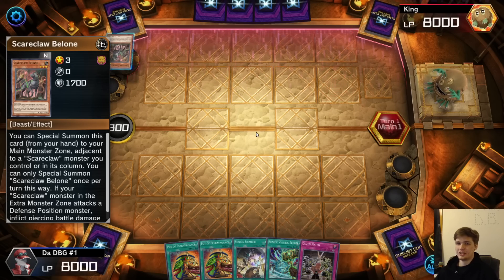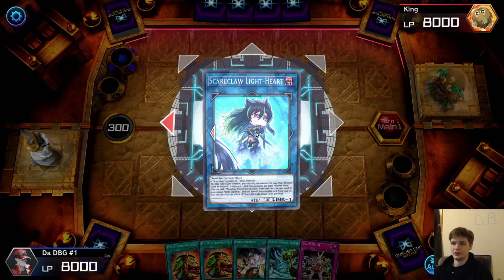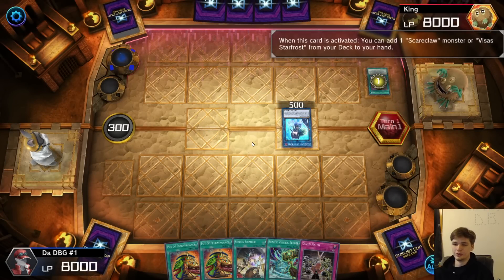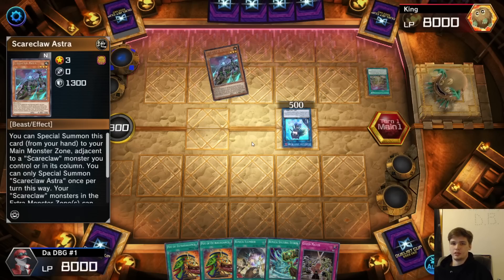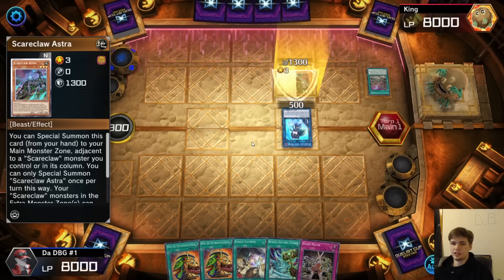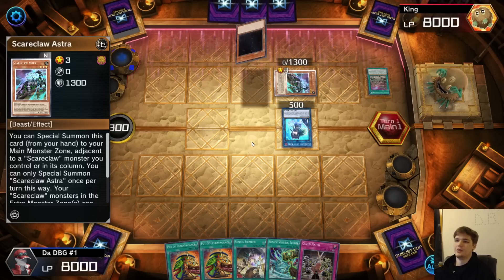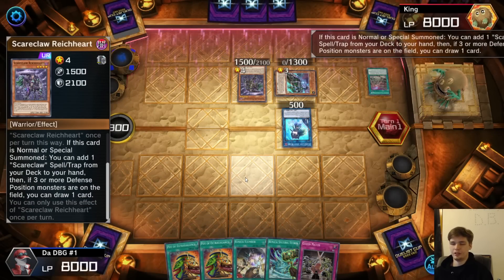We're up against Scare Claws. They're going to normal summon, link off. If they're going for the link one then I'm guessing they have everything. It's crazy how they have this but they don't have Tier cards in the game yet. They're going to activate the planet to search. I don't know how much respect to give my opponent yet — Scare Claw is not the type of deck where I know immediately if they're good. They're going to search but they don't have three guys in defense, so no draw — just searching the revive from the graveyard.